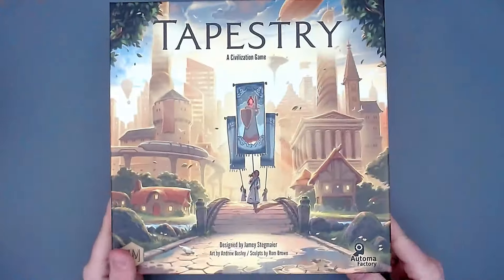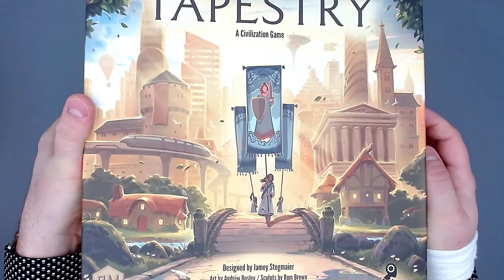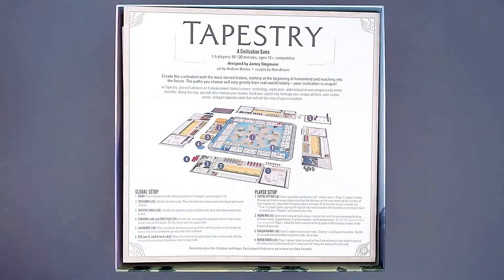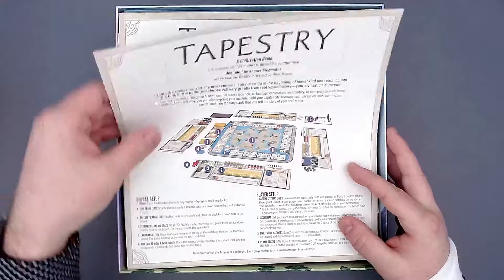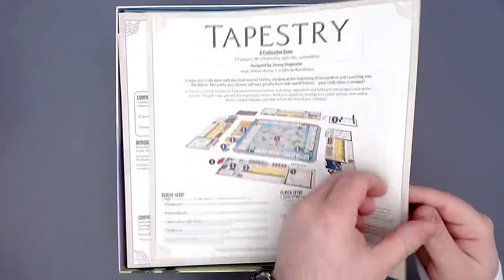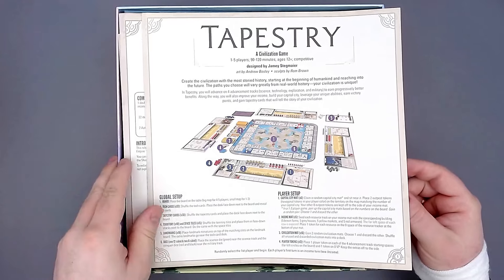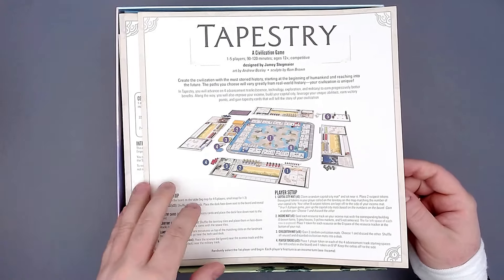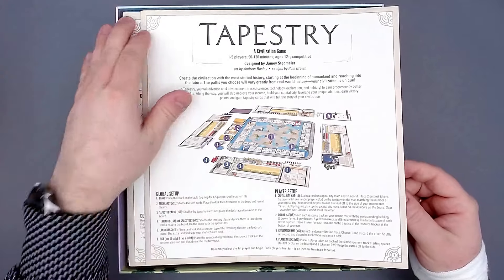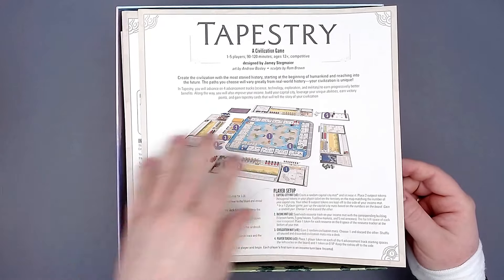Let's open this up. Here we have the rulebook, which is not very long — the game is quite simple regarding rules. It's a very elegant game because the rules are really simple, but the strategy behind that is not something to scoff at. Right on the first page you have the setup.